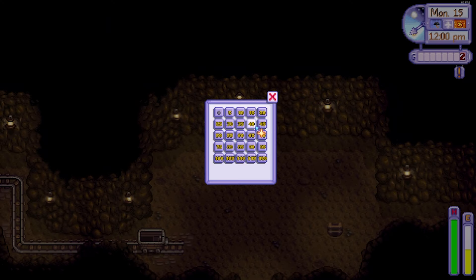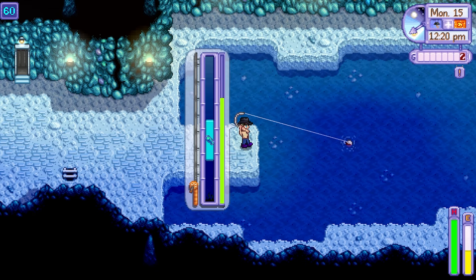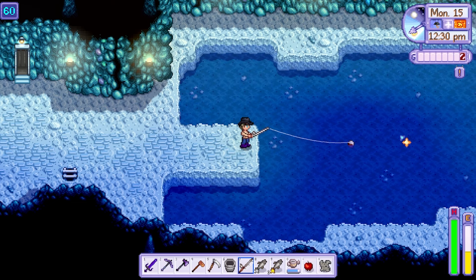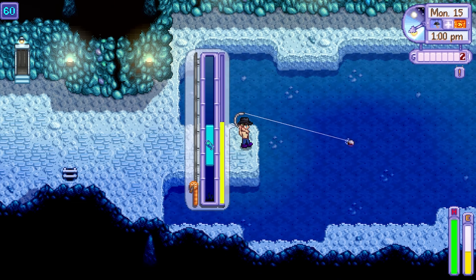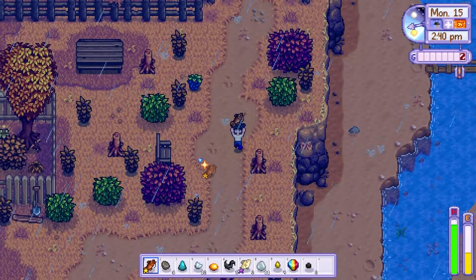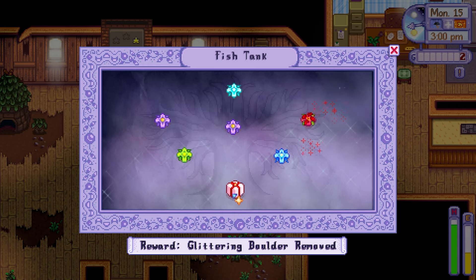On day 15 I realized the last fish I needed to catch was the ghostfish, which can be found by either killing the ghosts in the mines or by fishing in the mines too. I will provide some information in the description about which fish spawn at which levels in the mine. I then headed to the community centre to restore the fish tank before heading into the wilderness to collect more wood.